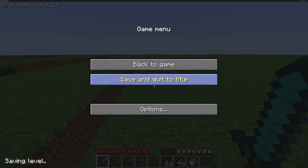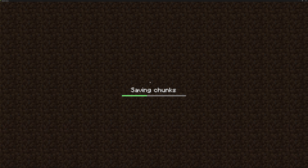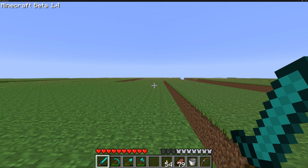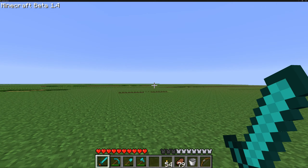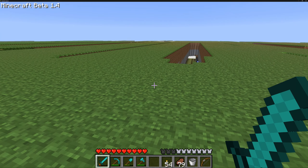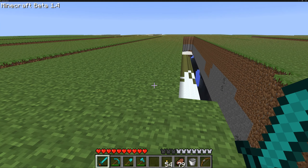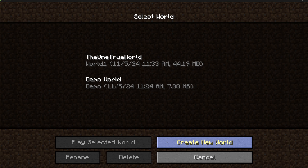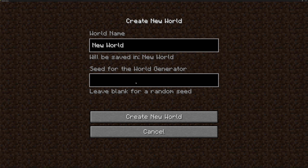I might have to save and quit and reload the world. Somewhere in one of these pits should be the new item I'm looking for. Let me just create a new world real quick to see if it will generate — we'll go into the Gargamel seed because I love using this seed.